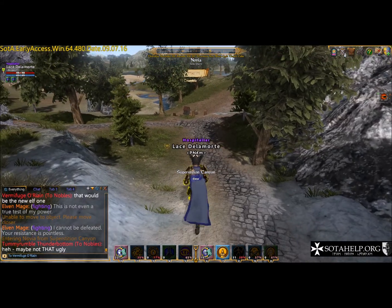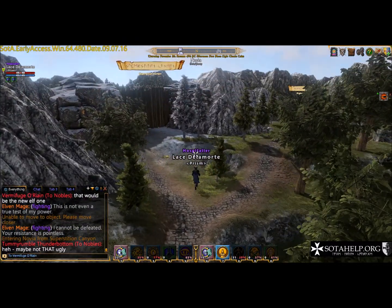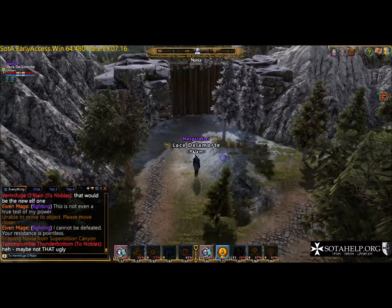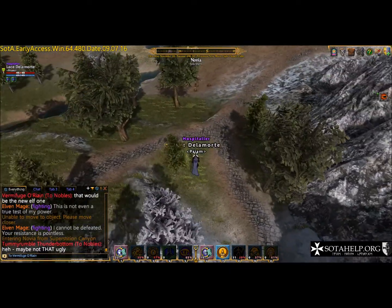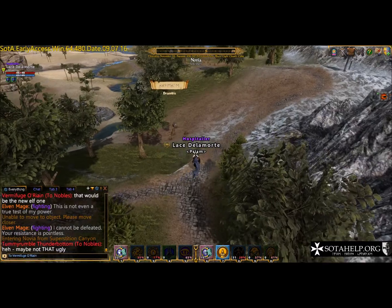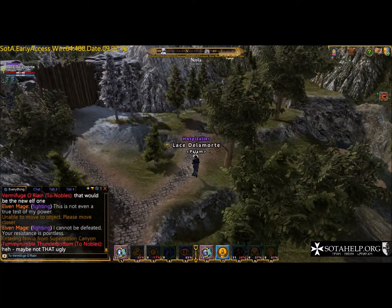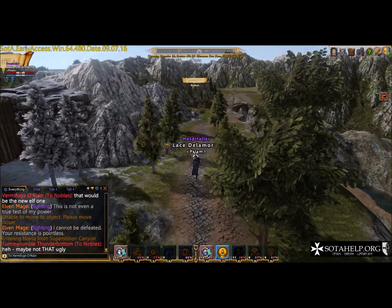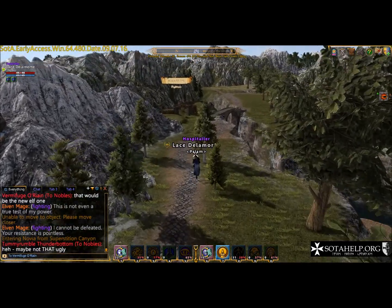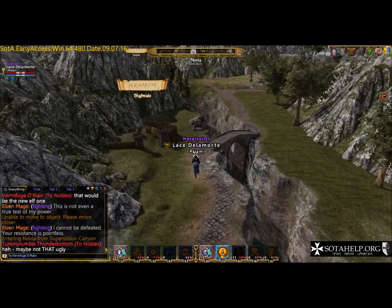Hi everybody, it's Lace and this is going to be part two on salvaging - this is going to cover wood salvaging. I just came out of Superstition Canyon which, as of release 33, is currently one of the easier control points to get to. We're on our way to Highvale. Superstition Canyon is on the other side of the pass, near Virtus in that mountain section.